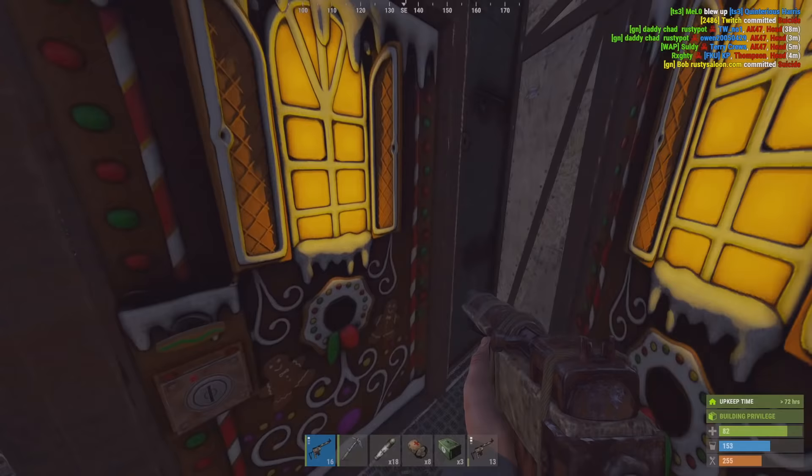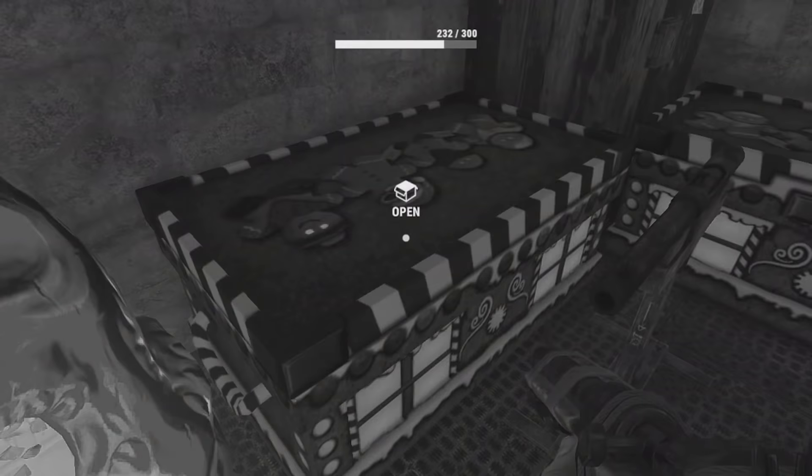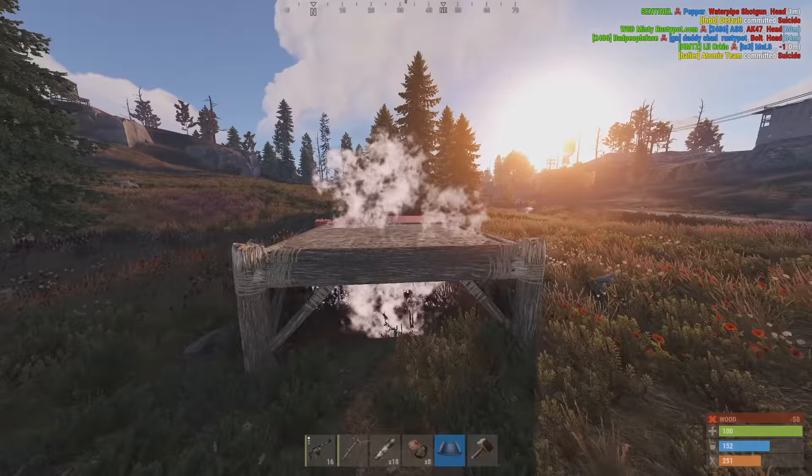This is gonna be our main little headquarters - so small and innocent, no one would ever want to touch it. I think we're gonna put it right here on this flat part. I gotta build this quick before someone sees me.